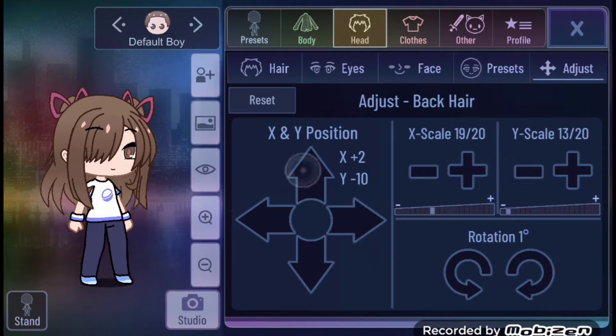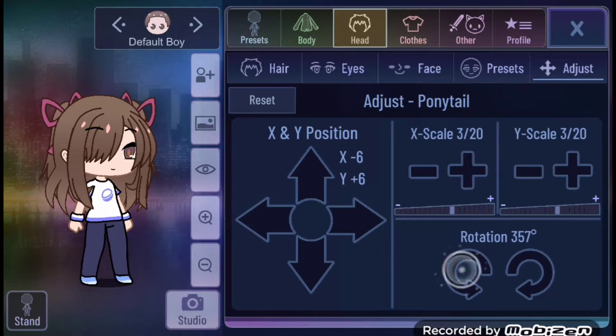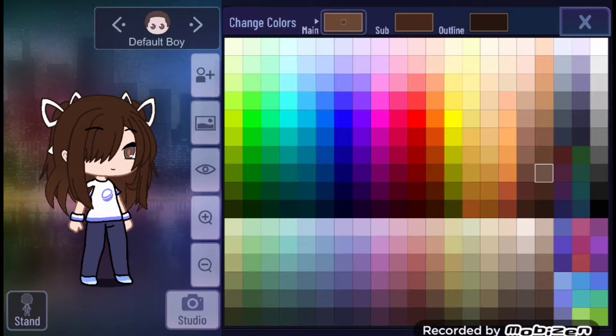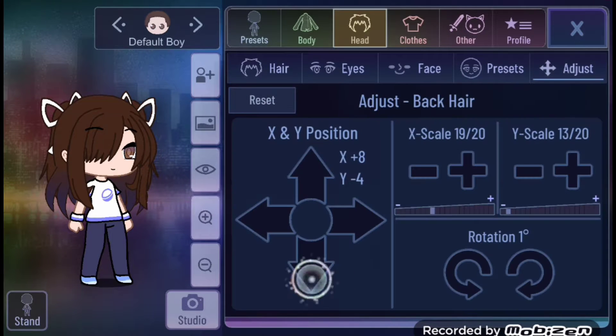If you want me to change that, let me know when I change the code, because I can do that. But the hair was really easy — I really wanted it to have a gradient.